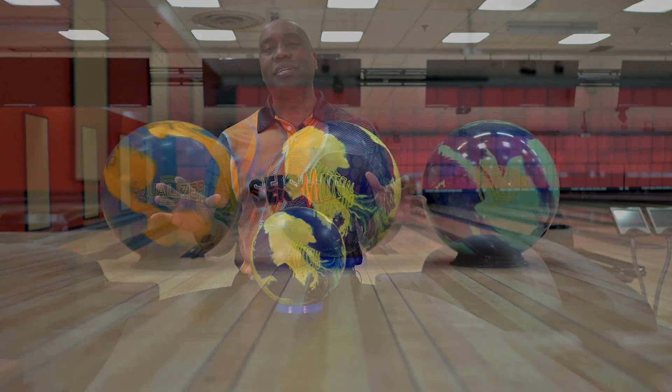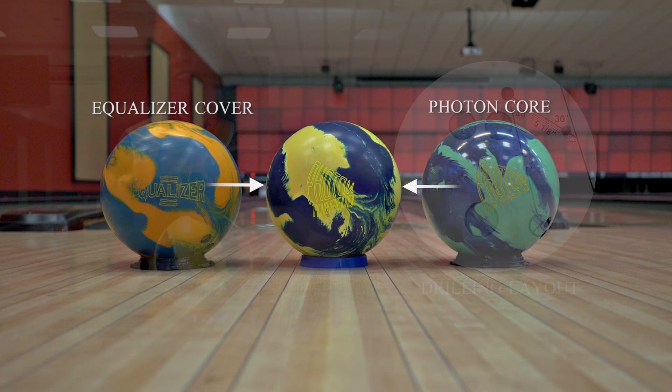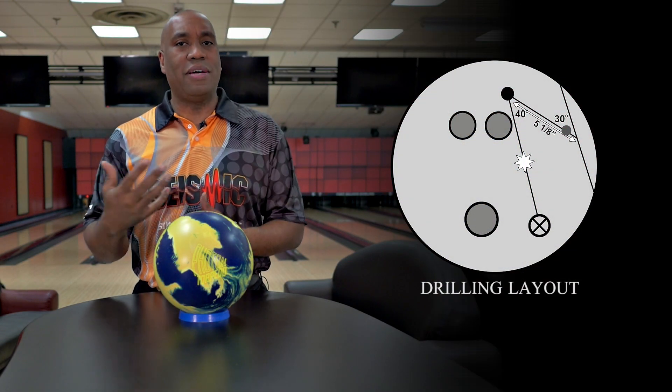The Photon Torpedo is the ball that combines the last two releases we've had in Seismic. That's the Photon with that low mass bias and super high RG, and the Equalizer with the strongest cover we've ever released. What that results in is a ball that's going to be a little bit earlier than the Photon, but have less flare than the Equalizer, so more control down lane motion.